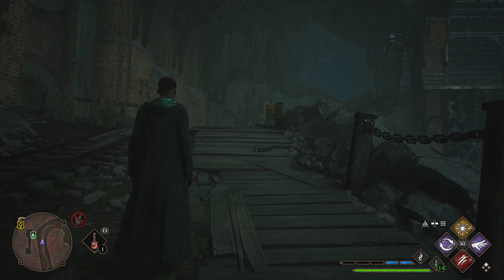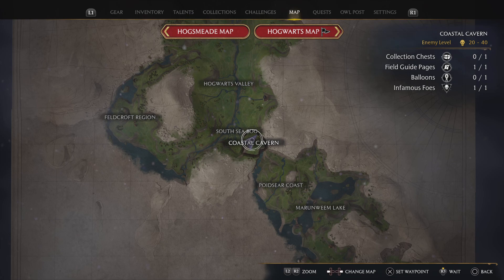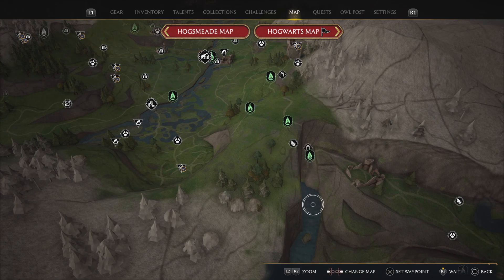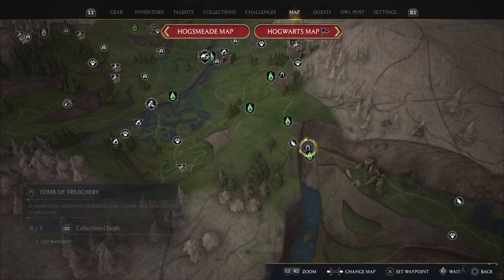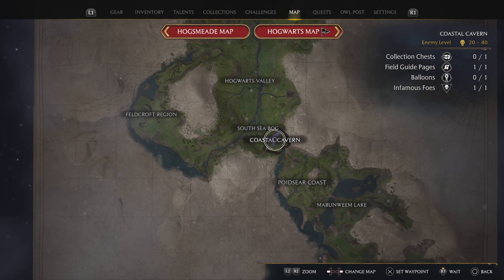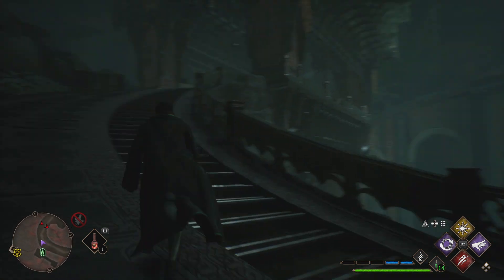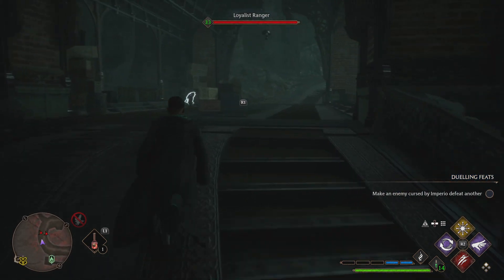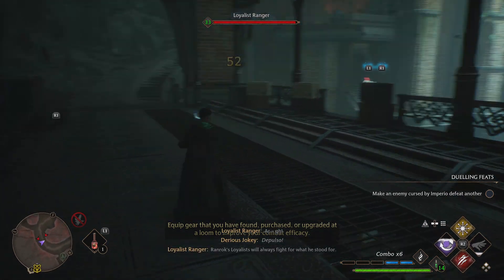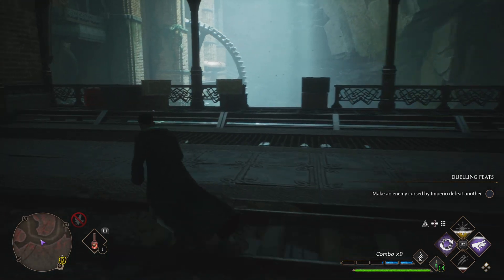Welcome back to another episode of Conquering Hogwarts. Today we are at the Coastal Cavern — we only have one collection chest and one balloon. I'm pretty sure our balloon is just outside here and our collection chest is in the Tomb of Treachery. I'm not 100% positive just because of how small this area is, but I'm pretty sure that's how it works, so we're just going to get through the rest of this mine and then check out the balloon.